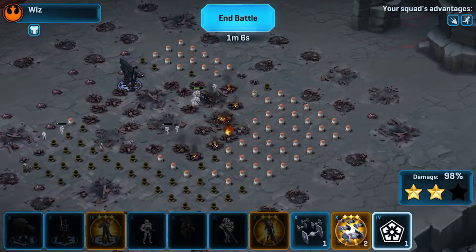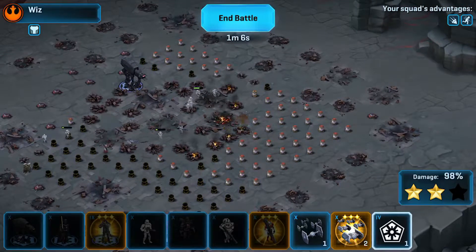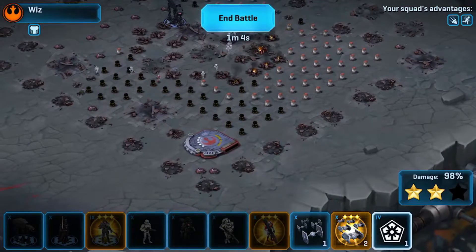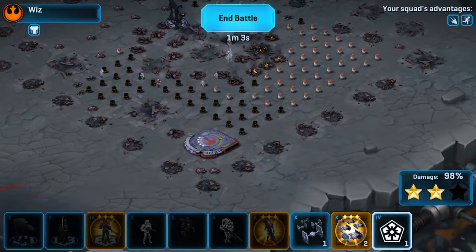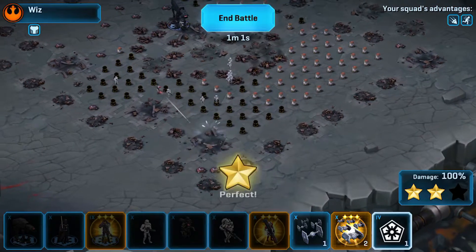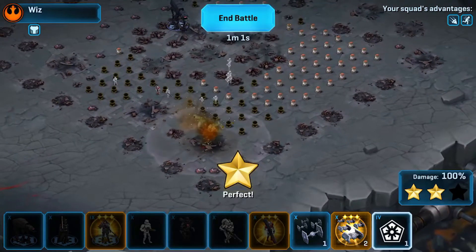Like I said, I never did lay down my squad center — that's five more jump troopers I could have used. They're going to meander down to that last little building and knock it out. And there you have it — a blue star with more than a minute left on the clock.